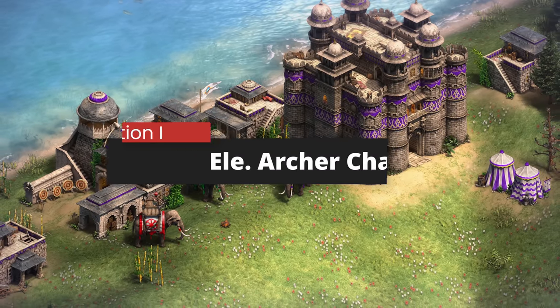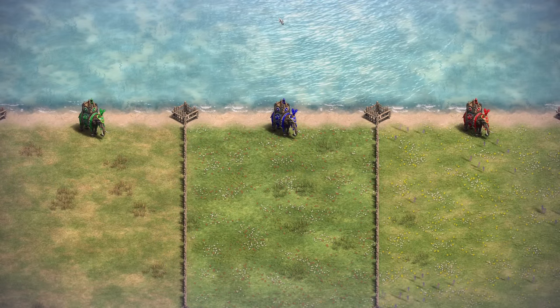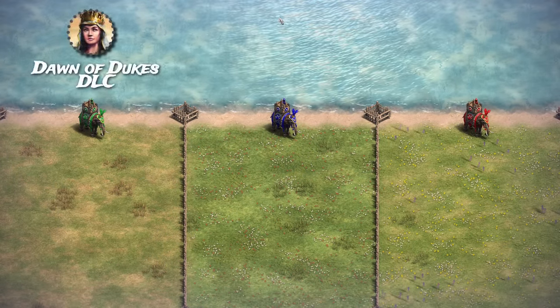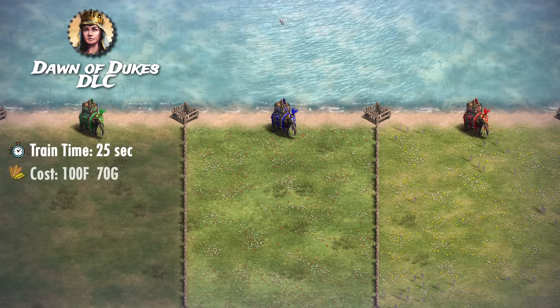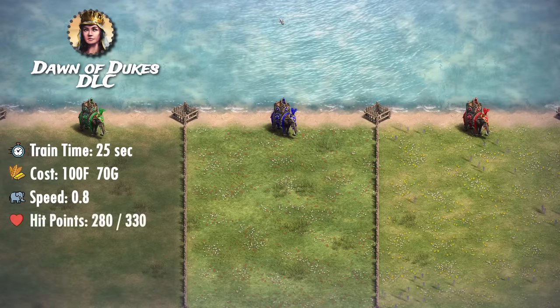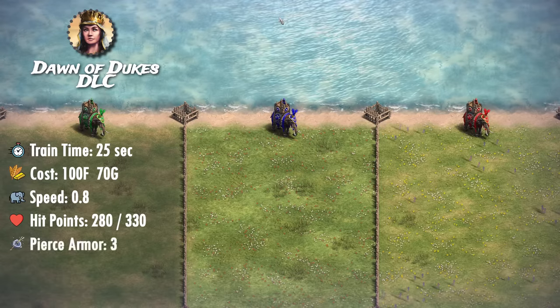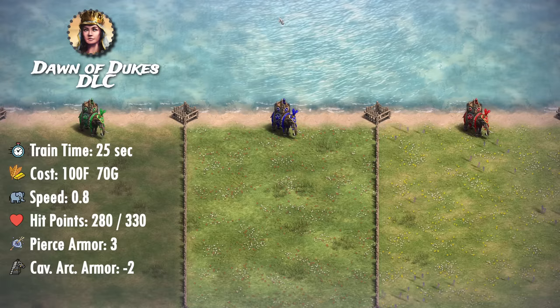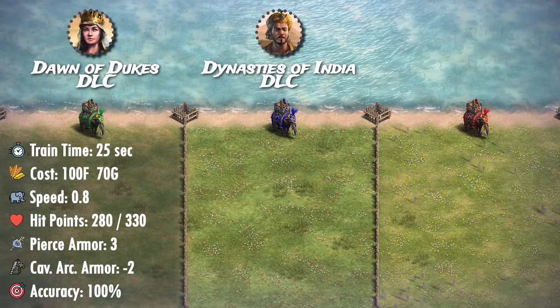Before we begin, let's do a super quick recap. Prior to the Dynasties of India DLC, the Elephant Archers used to be a singular unique unit with a creation time of 25 seconds from the castle, a cost of 100 food and 70 gold, a movement speed of 0.8, HP of 280 for standard and 330 for elite version, pierce armor of 3 and cavalry archer armor of negative 2, and an accuracy of 100%. After the DLC, these values have all been changed.